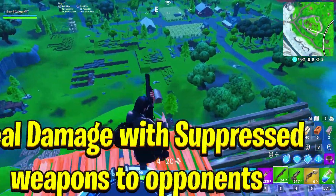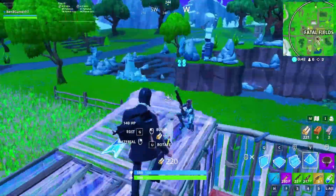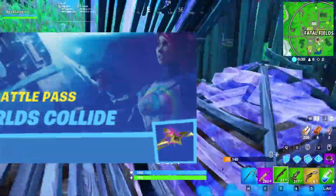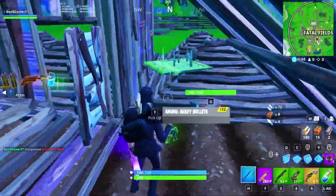Our first challenge is deal damage with suppressed weapons to opponents. This challenge was also featured in the Worlds Collide Challenges, and what you guys need to do to complete this challenge faster is to turn on Party Assist.